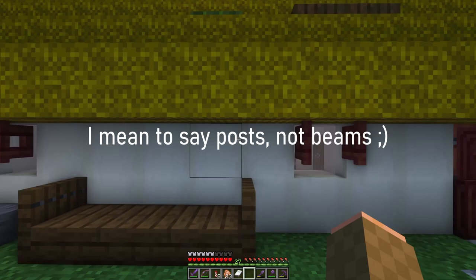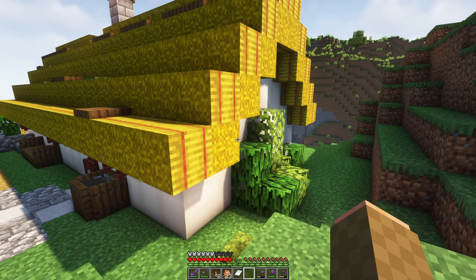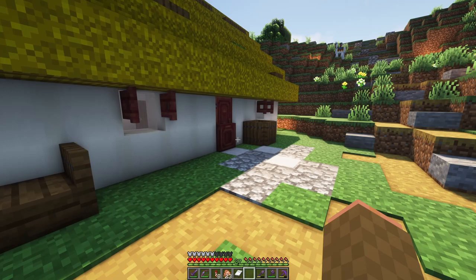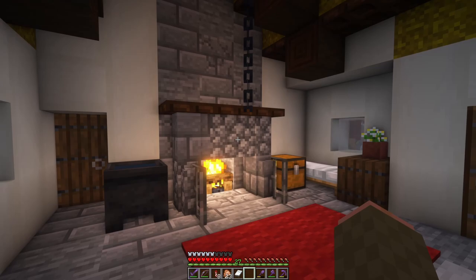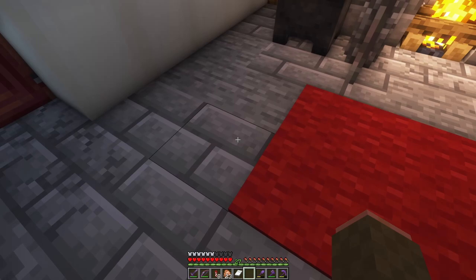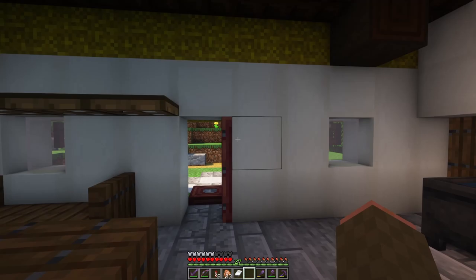The roofs would have been thatched and supported by the walls, with no interior beams within the house. To approximate the thatched roof, I used hay bales — I thought about stripped bamboo blocks or mangrove roots, but I liked the look of the hay bale blocks better. Depending on how wealthy the house owner was, these would have had one, two, or perhaps three rooms. There would always have been one room with the fireplace at the narrow end of the house, not along the long axis. That narrower depth was less than 20 feet, so I made my replica 7 blocks deep to approximate that. The door would have been centrally located along the long axis, and any other openings for windows would also have been on that long axis, small and square shaped.